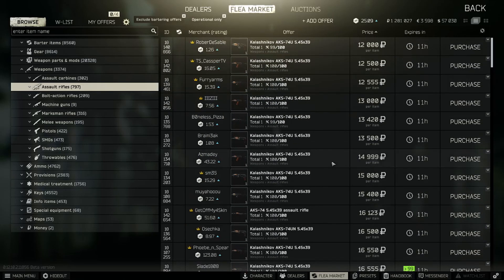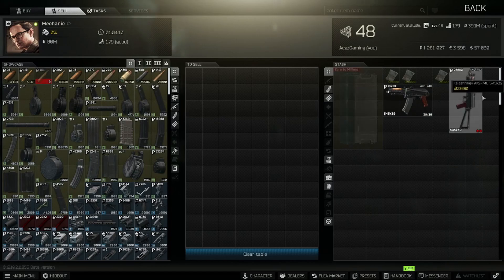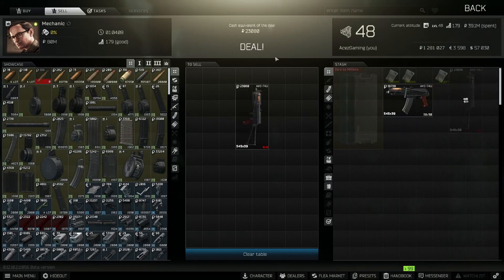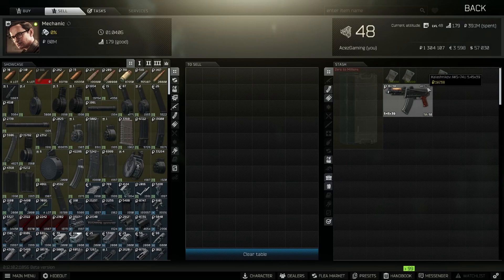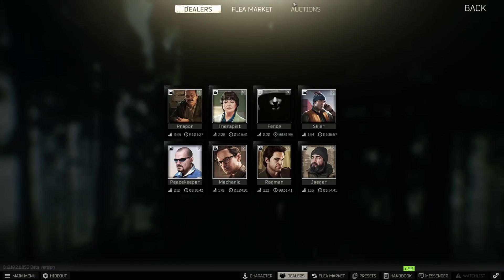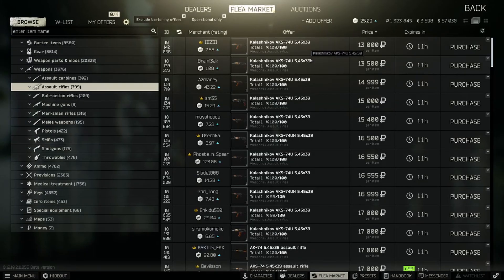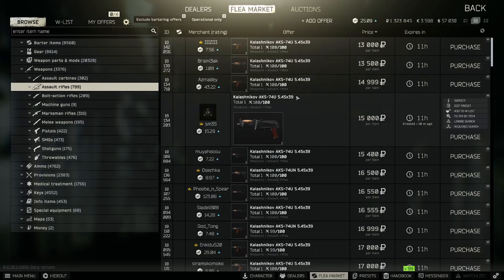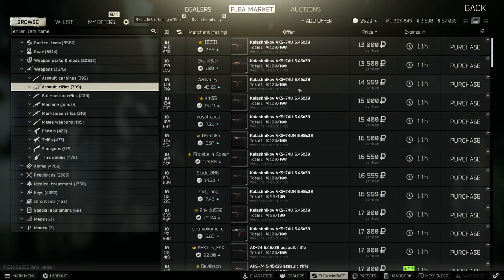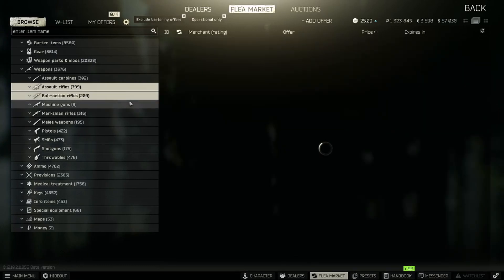We paid 13k for one and it's worth 23,000 - easy profit. We paid 15k for another and it's worth 20k. So we locked in about 15k profit just by browsing some 74u's. Knowing your attachments like that is super important because you can make a ton of cash knowing what to look for just in the preview screens.